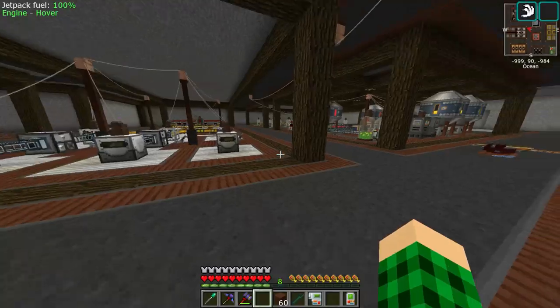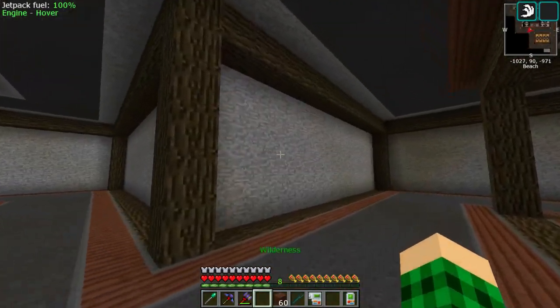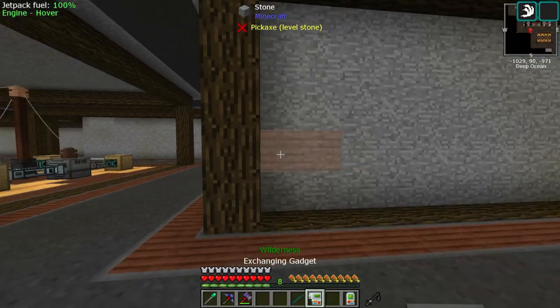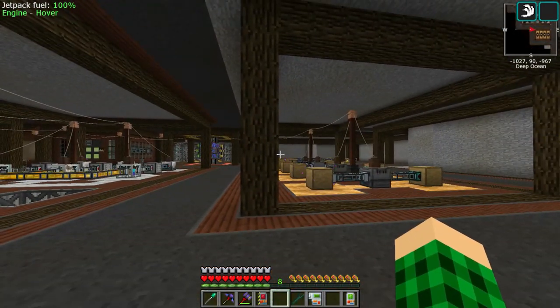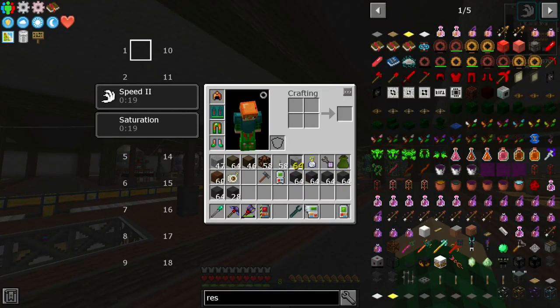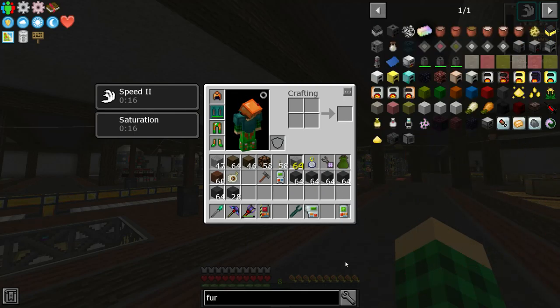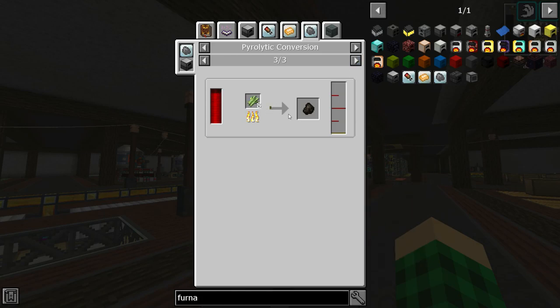I think we can go here because we have most of our automation bits here as well. So I'm going to take my destruction gadget, get a hole dug, and we need to set up a way to make treated wood planks. We're going to need a redstone furnace with the upgrade of pyrolytic conversion, and we can toss in hay bales — but that gets us 100 millibuckets, which isn't what we want. The best thing to toss in is either wood or coal blocks.